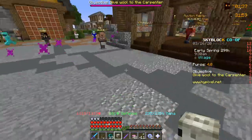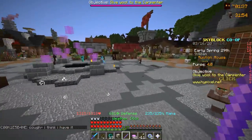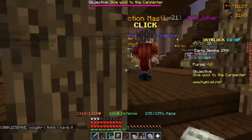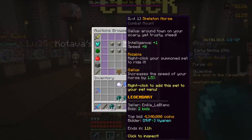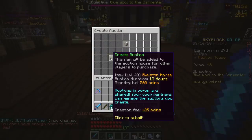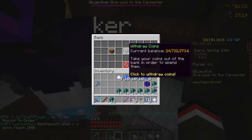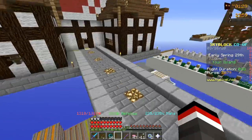After a majority vote, a lot of you said to keep the pet considering it was a gift, but since Safe Drift already has a pet like this, we're going to sell it — they're going for a decent amount on the auction house. This level one is going for 4.3 million coins, so we could potentially get more. We threw it up for 12 hours and created the auction.